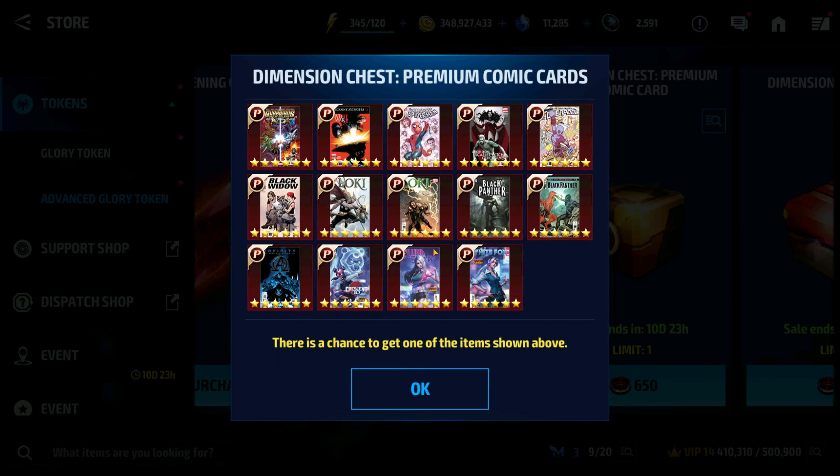If you went to the premium comic card chest and looked at these across the board, all of these are beneficial to you. You're definitely going to want the Crescent, Luna Snow, White Fox, the Civil War, the Guardians of the Galaxy — these are really good. I think I'm still using my Black Panther card inside there. These are definitely good cards to get no matter what you get, and the premium cards have usage for you outside of just collecting them.